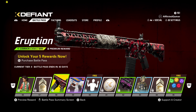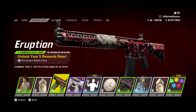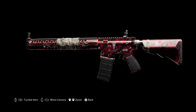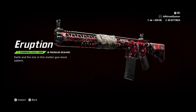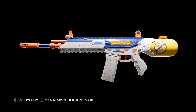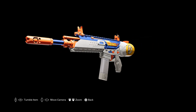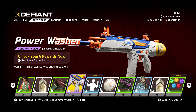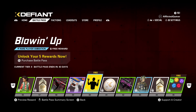Battle Pass XP booster. Then we have the Eruption skin — this looks pretty darn cool and it's for the Levoac. I'm digging that for sure. I wonder if we can unlock it off the pass, because that would be great. For the ACR as well — Power Washer. Makes it look like a water gun. This kind of stuff I don't mind, just not on the outfits — and actually the outfits we don't even really get to see, so I kind of don't care.